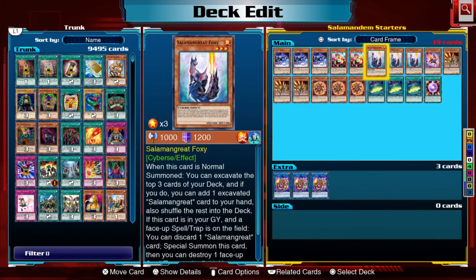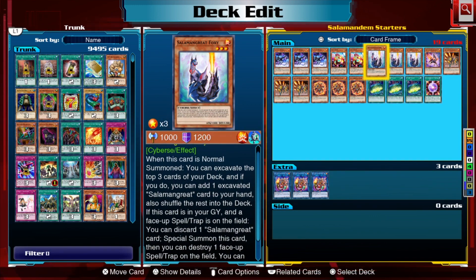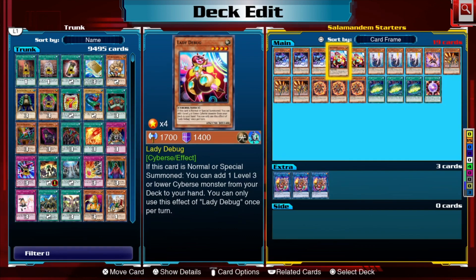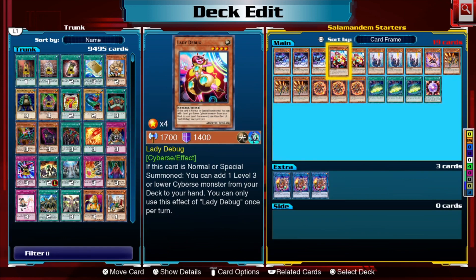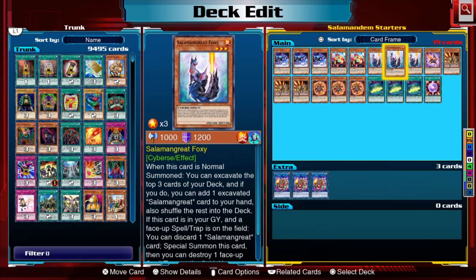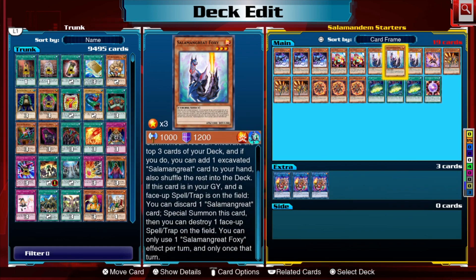Salamangreat Foxy can be used as a normal summon for the deck, but you don't really want to do that if you have Flame Buffalo or Lady Debug — those should always be your normal summon. Foxy is more of an optional normal summon. If you do use it as your normal summon, you can excavate the top three cards of your deck and add one excavated Salamangreat card to your hand. But it works better for its special summon effect: if this card is in the graveyard and a face-up spell or trap is on the field, you can discard one Salamangreat card to special summon Foxy and optionally destroy a face-up spell or trap.